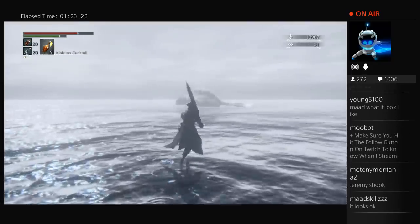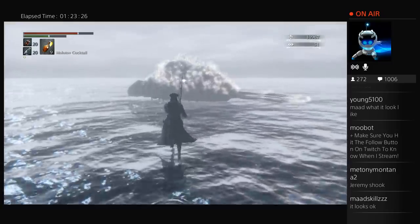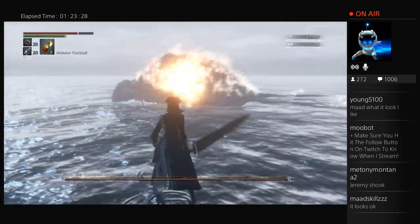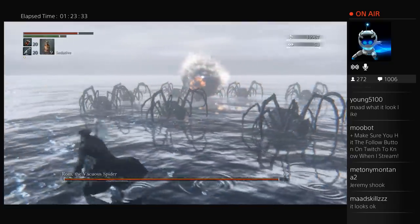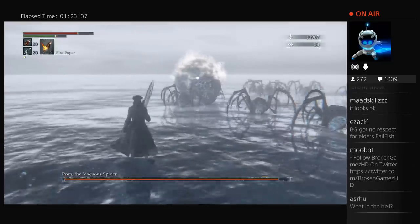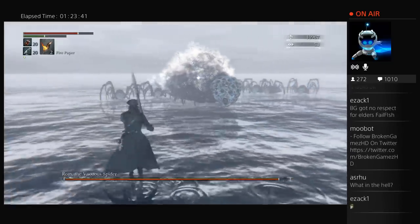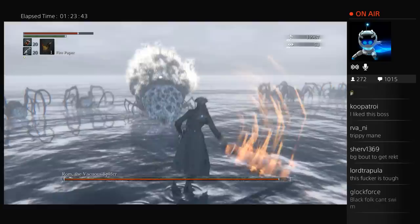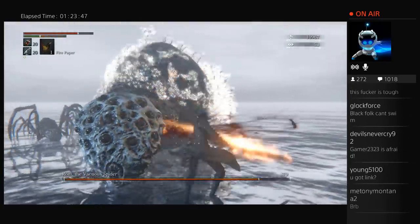You just drop down here by Moonside Lake. It was pretty easy getting to Rom — it wasn't as far as the other bosses, and probably because of how leveled up I am it was pretty easy. I started off trying to get some early hits by throwing some molotovs at him, and I applied fire paper to inflict some more damage. Looks real sexy — just start wailing on him.